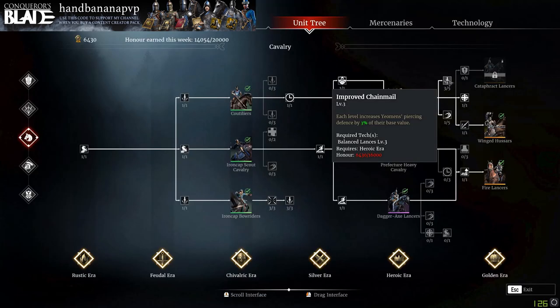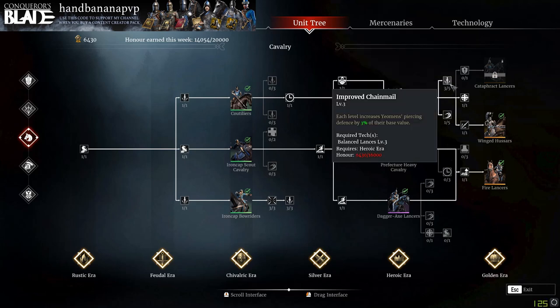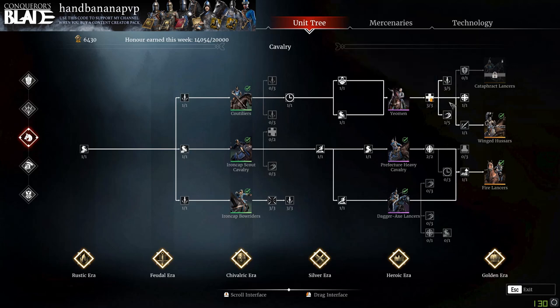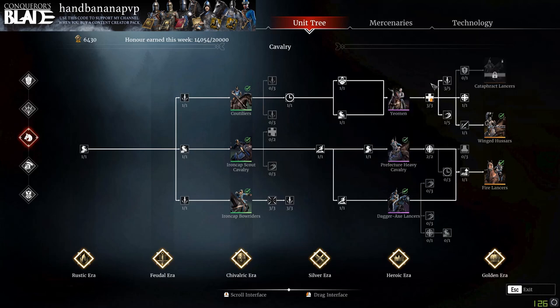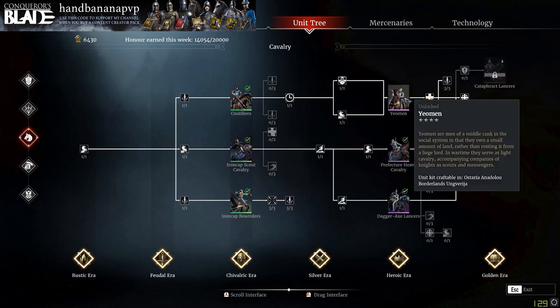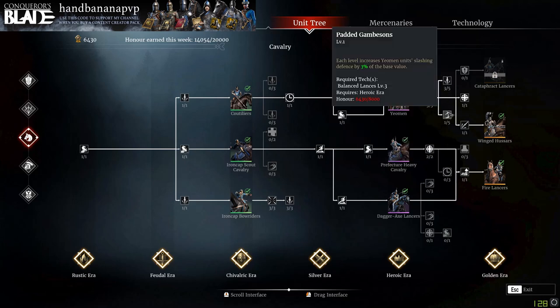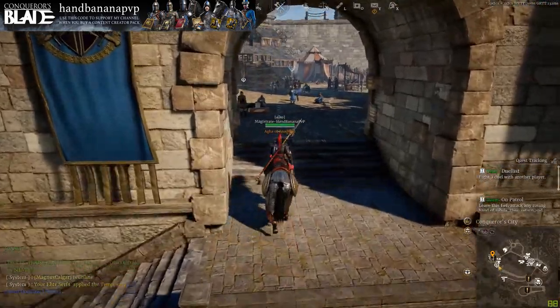Considering that the Armored Lancers are an upgraded version of the Yeoman, you can use their honor nodes to increase their health, increase their piercing defense, increase their slashing defense, and there's another one to increase their charge damage after the Yeoman are unlocked. It's personal preference whether you have a bunch of units to unlock or extra honor sitting around, but I would highly recommend getting these — 15% piercing and slashing defense is a lot. The 5% health is definitely worth it because they're almost at 12k health as it is.